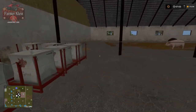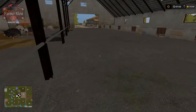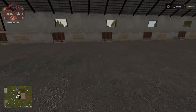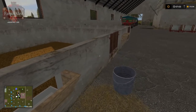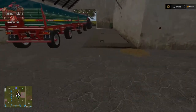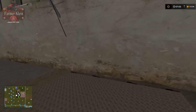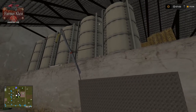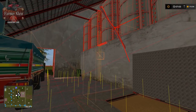We start out with several pallets of pig food in the pig shed. There's a water trough, a food trough, and some nice birthing pins in here. Over here is the silo with your tip-in and fill-out pipe.